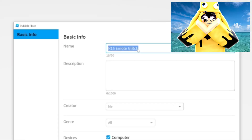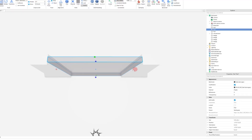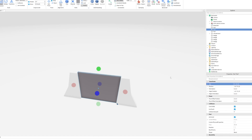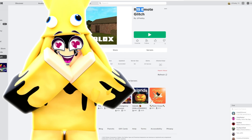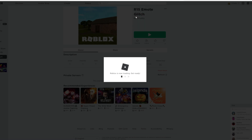Okay, look at that. R15 Emote Glitch. All the way to the end, and then I'll resize it down to 0.5 studs. So, a 0.5 stud wall. This can work for any game in Roblox too. Here is the game - R15 Emote Glitch. I'm going to click play on this and I'll teach you how to do it.